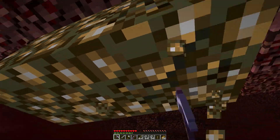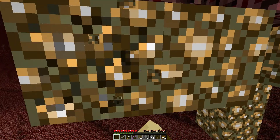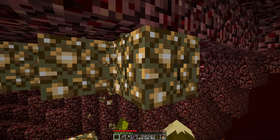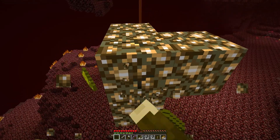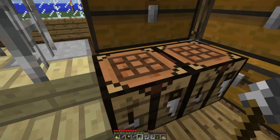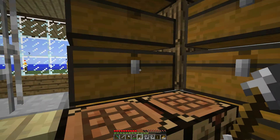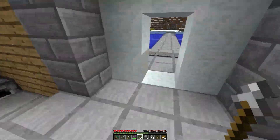I almost forgot why I was collecting glowstone — it's for the redstone lamps. You can harvest glowstone with your hands. I'm going to finish up here and get back to the base to make a diamond pick and enchant it at 30 levels, just to have a good work pick. Back at the base now — making a diamond pick. I'll convert some extra materials into blocks.